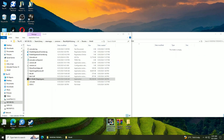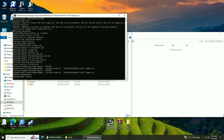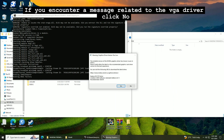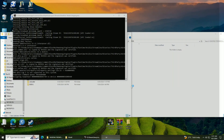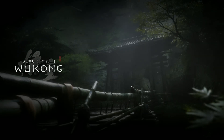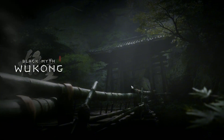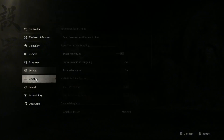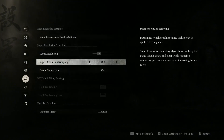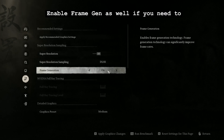Now launch the game. If you encounter a message related to the VEGA driver, click no. Then go to the VEGA driver, select the settings, and enable DLSS. Enable frame gen as well if you need to.